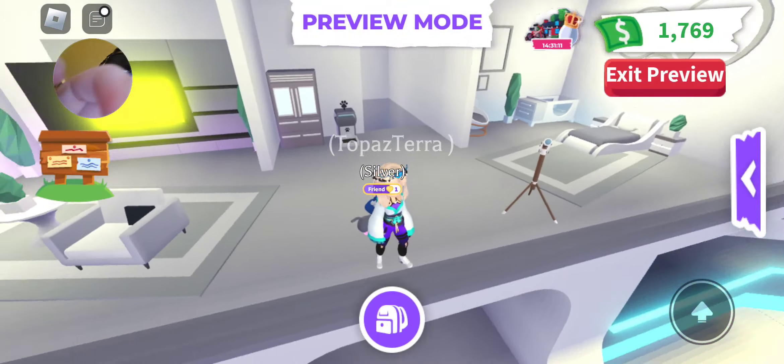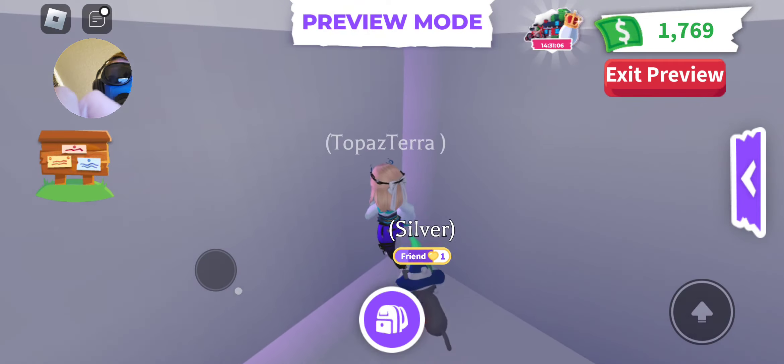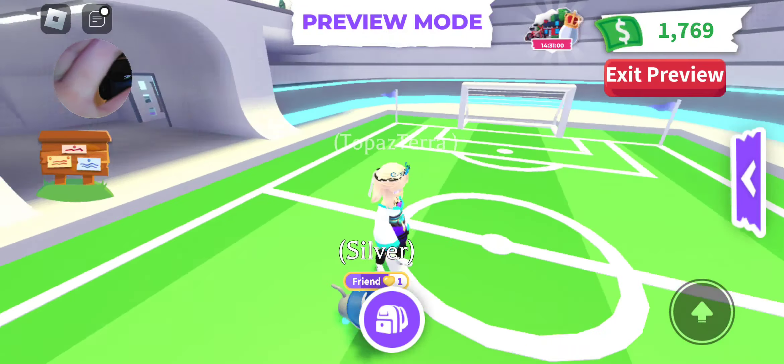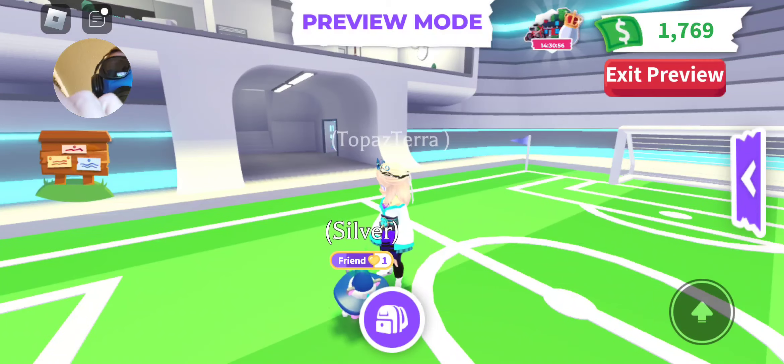You can invite your friends to soccer games if you have this house. If you don't, you can't. There are also some pet accessories, I believe.